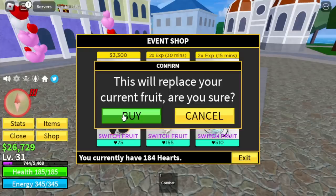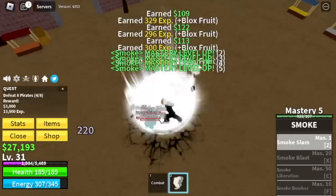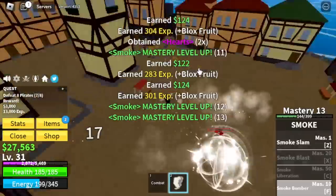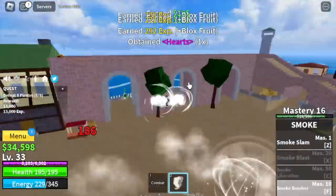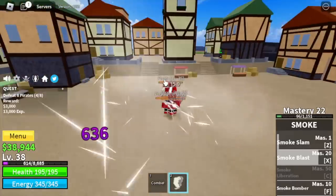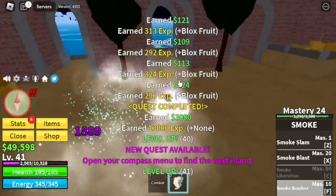We're gonna start grinding in the pirate village. Our first target is obviously the pirates — very easy to grind, especially when we unlock the F skill, the smoke bomber. That's one of the best F skills for low-level grinding. Things will go a lot faster when we unlock the smoke blast. We're gonna grind here until we reach level 40.